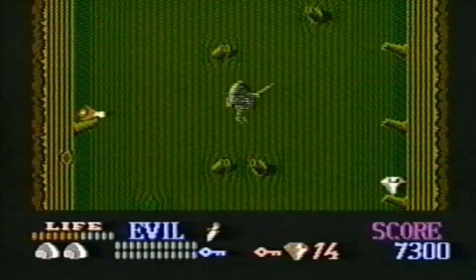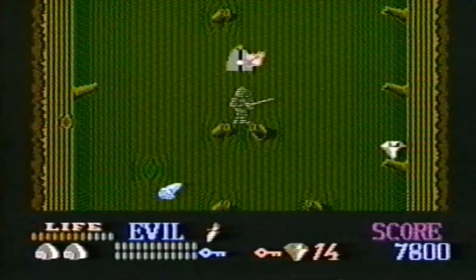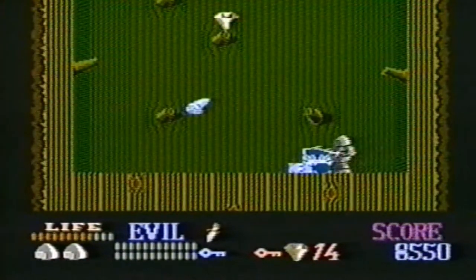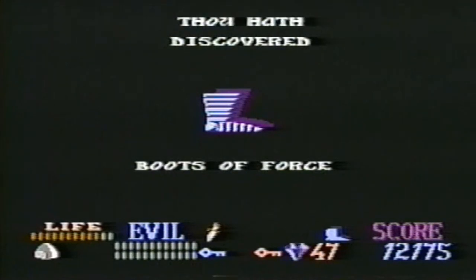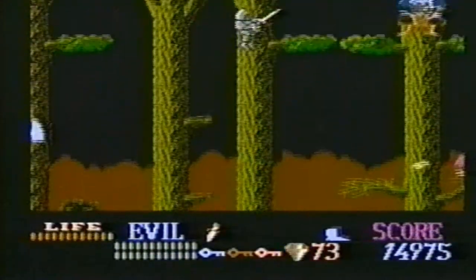Remember, the grey doors don't require a key. If you can, try to find the boots of force. They will allow you to open any chest you don't have a key for. Very powerful!